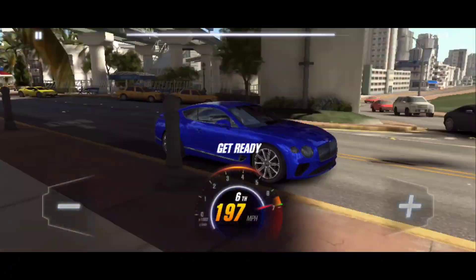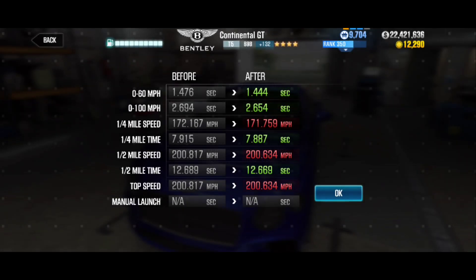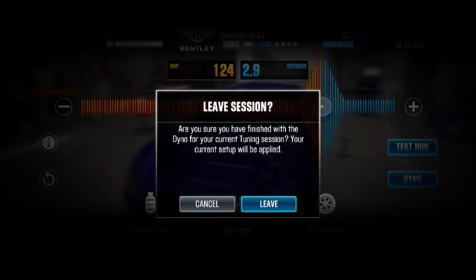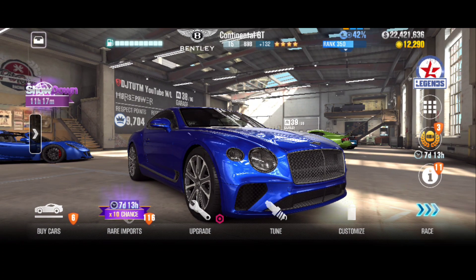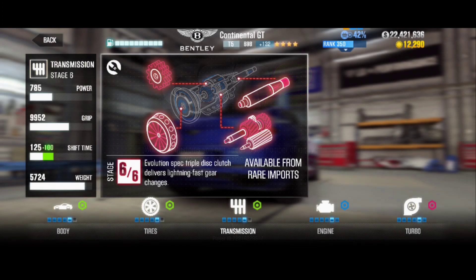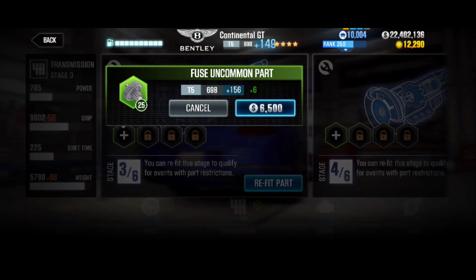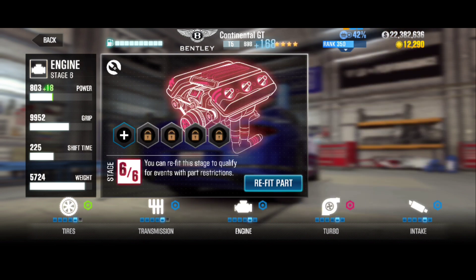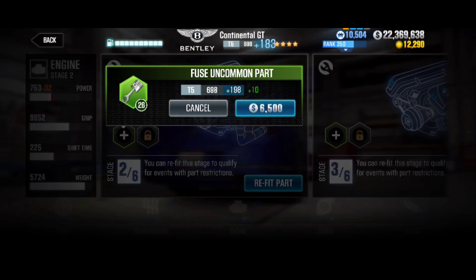I have to say number one, I gotta be P1, but this one — man, talk about a challenge. It's got me going and gasping for air. Let's go ahead and add some green fusions and see where we're at. Stage sixes are gonna be different for all of us, but at least all of us can get as close as possible with green fusions at all stage five. If you're new to the game, this probably won't be as easy as it is for me.